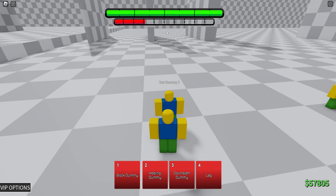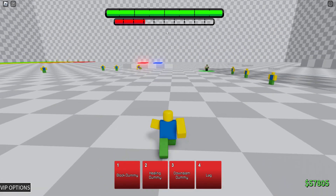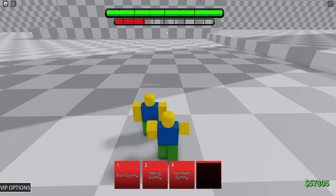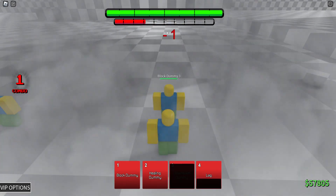And then Lag, which I don't know what this does. Oh — bro you lagging. Bro you lagging. Bro. Alright well: Block Dummy's utility, Healing Dummy's utility, and that one's utility too. So is Down Slam blockable? Yeah, I'd assume not. It's my only attacking move.